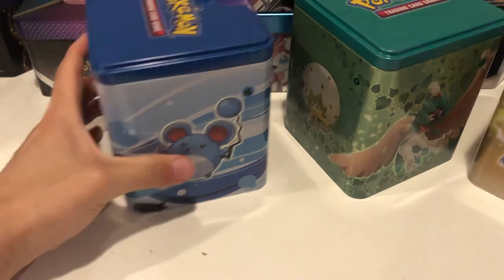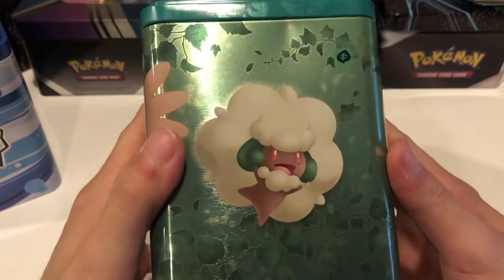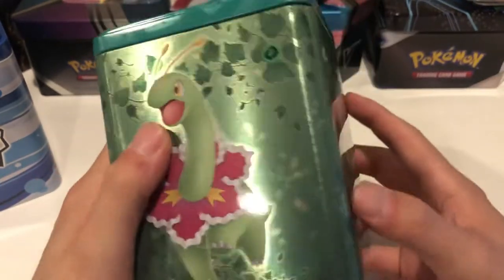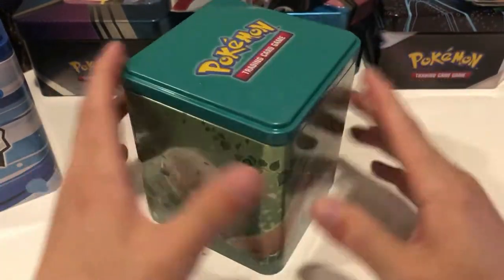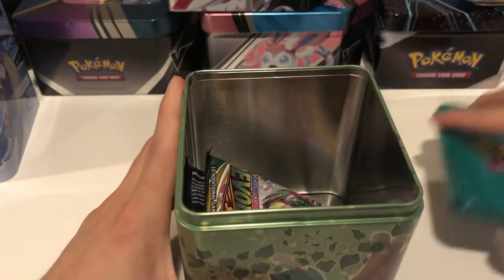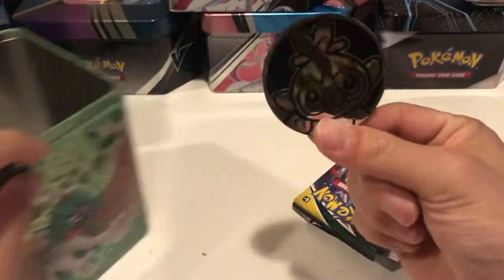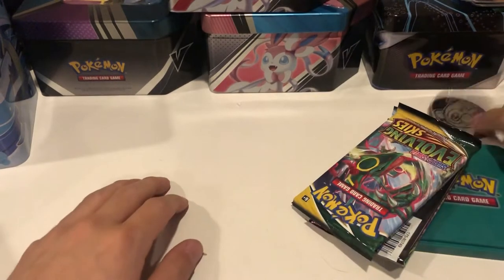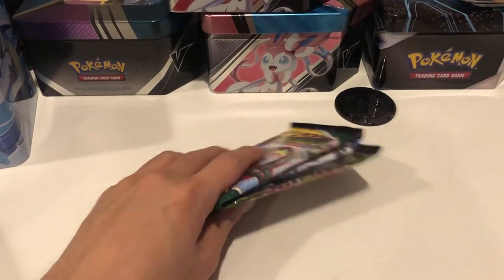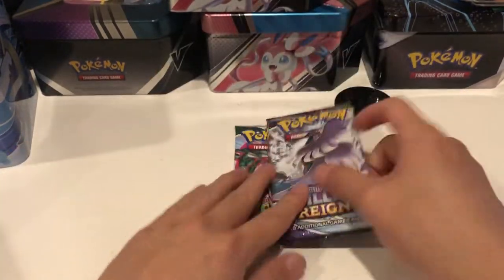Let's start with the grass tin. Check out the artwork — we got a Decidueye, a Whimsicott, a Bayleef, and an Eldegoss. Probably the least popular out of the three, but that means it's probably gonna have the best packs because the least popular products always have the best packs. We got a Grookey coin — that's new, I've only seen Eevee and Charizard ones. The packs are Evolving Skies, Fusion Strike, and Chilling Reign — not even half bad.